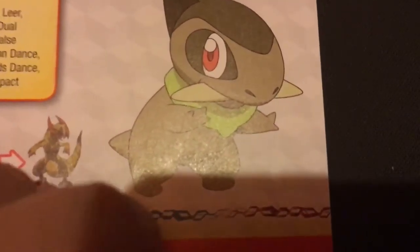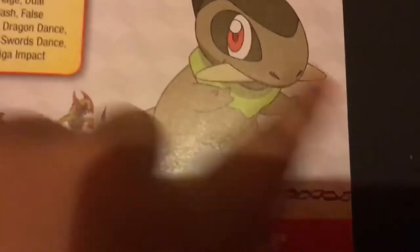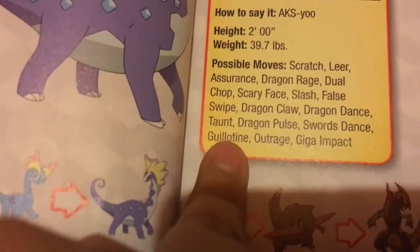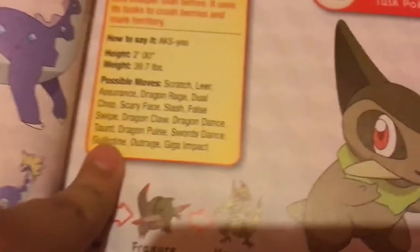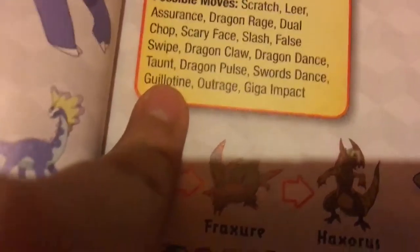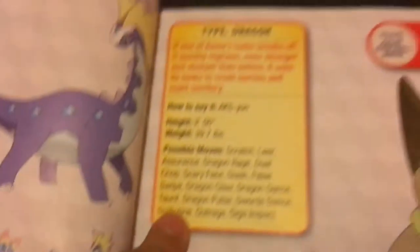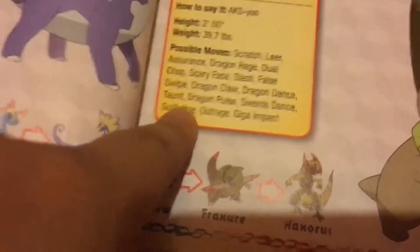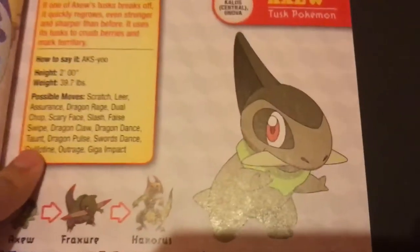This next one is Axew. I really like Axew just because it's cool in general. It can learn Guillotine — I never knew it could learn Guillotine! It's a Dragon-type Pokémon. Guillotine — nice.